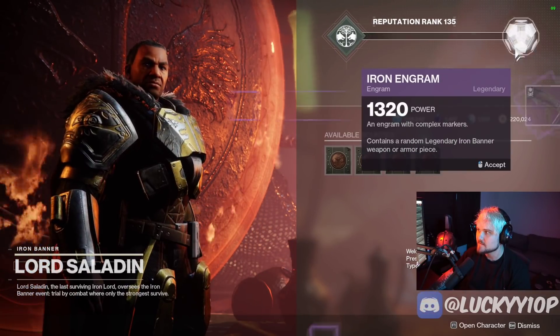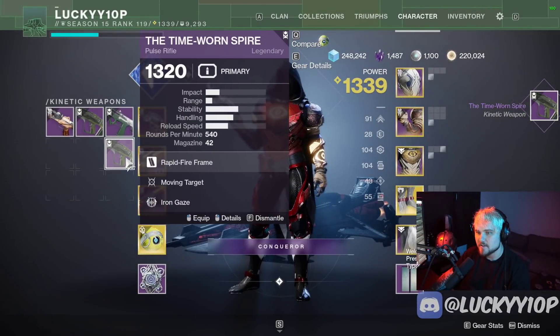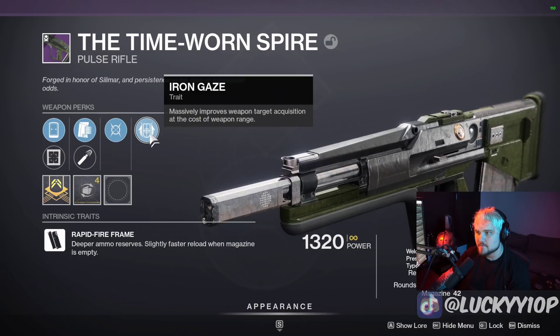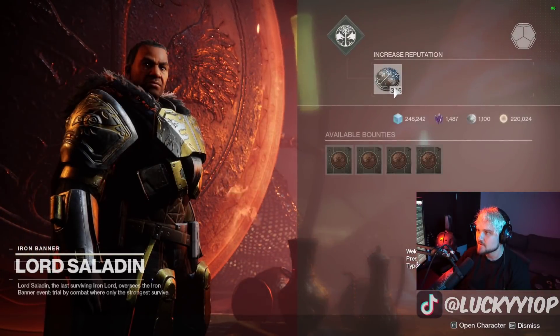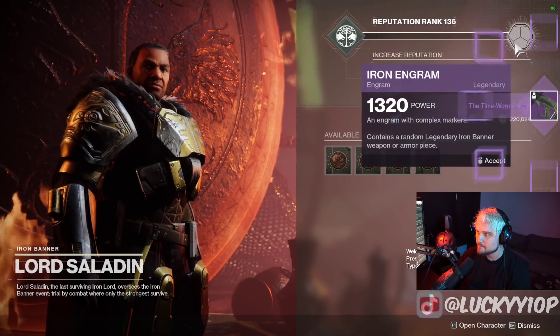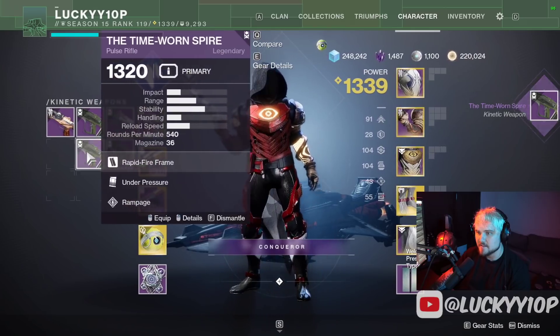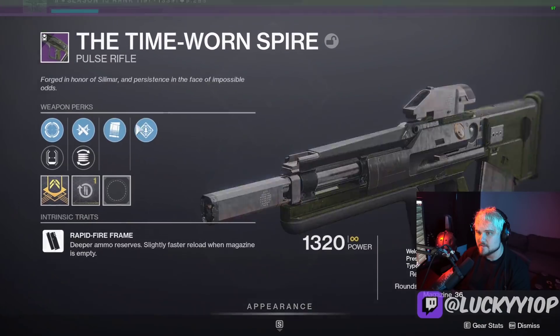Another Timeworn Spire with Moving Target and Iron Gaze — Moving Target acquisition at the cost of range. That is not it for mouse and keyboard, that's for sure. For controller that sounds like a really good perk though. Another Timeworn Spire — this time we got Under Pressure and Rampage. I'll take it. That sounds a lot better.